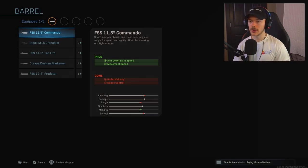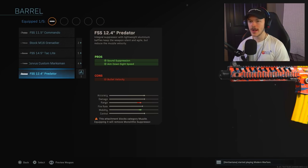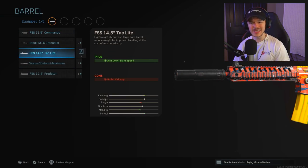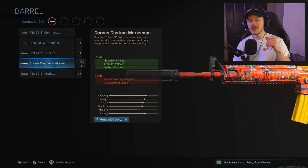Next we're looking at the barrel. You have the 11.5 Commando, the Stock M16 Grenader, the 14.5 Tac Light, the Corvus Custom Marksman, and the FSS 12.4 Predator. You should never use the Predator or the 11.5 Commando, and the 14.5 Tac Light really isn't that good either. You're going to have two options: the Stock M16 Grenader barrel and the Corvus Custom Marksman. Because this is a multiplayer setup and we want a little more mobility, we're going with the Corvus Custom Marksman — it still gives us range, damage, bullet velocity, and recoil control.